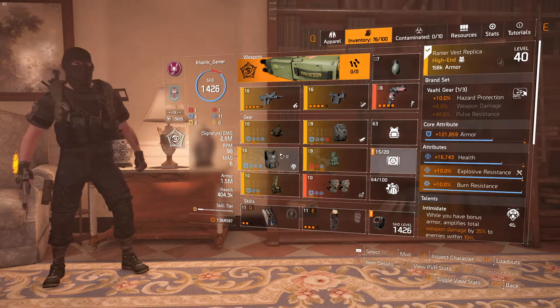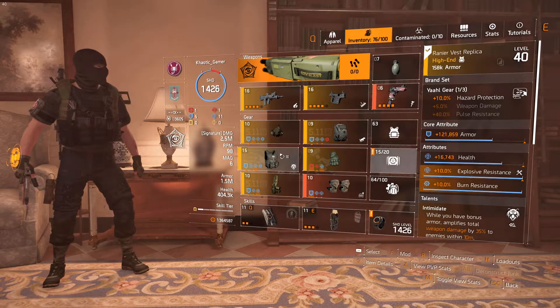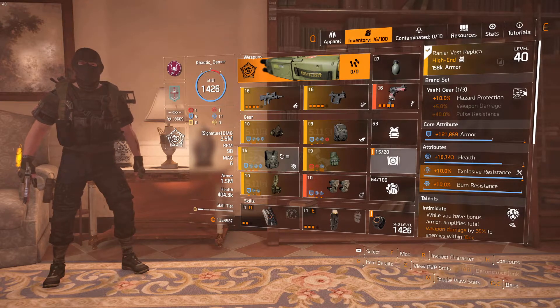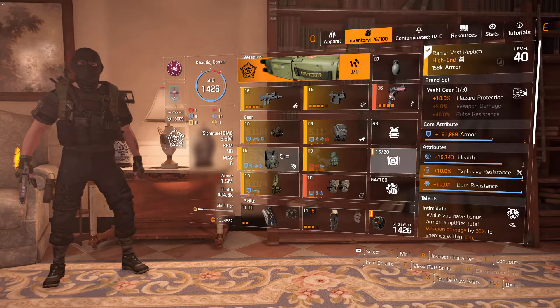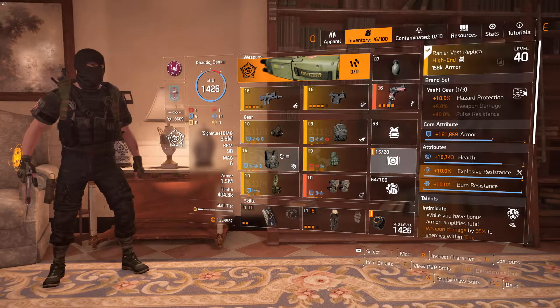I'm running Technician specialization on mine; he runs Survivalist. There are pros and cons to each. I run Technician because of the Jammer Pulse — having that extra skill tier is really good. If you don't want to run the Jammer Pulse with Technician, you can run the Artificer Hive, and it just boosts a lot of stuff.